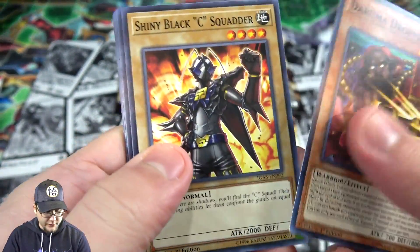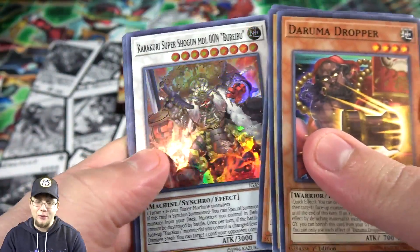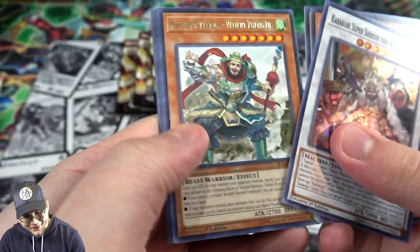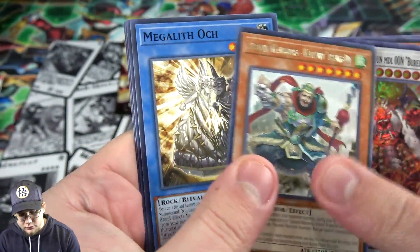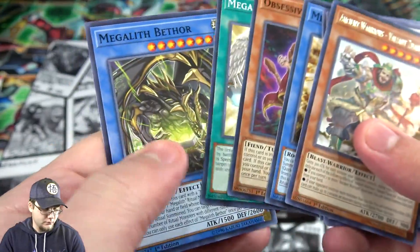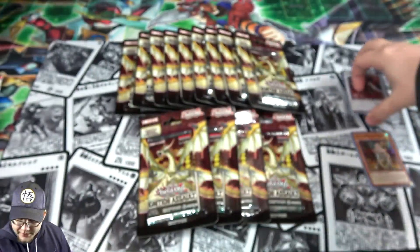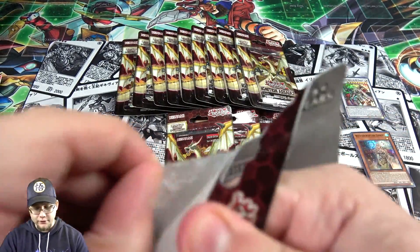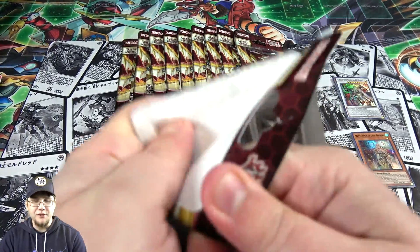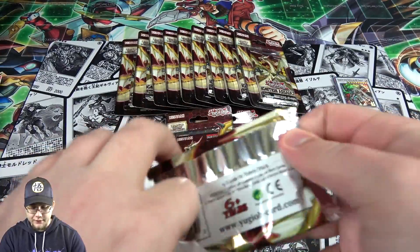Starting off we have Witchcrafter Jenny and Arcjet Lightcraft - starting off with a super rare. Then we've got the Katakuri, which is of course the synchro, and Ancient Warrior Xylent Zendee. A lot of Megaliths are out there too. It's always nice to see a variety of different cards - rituals, synchros, all that together. I'm always a fan of that.